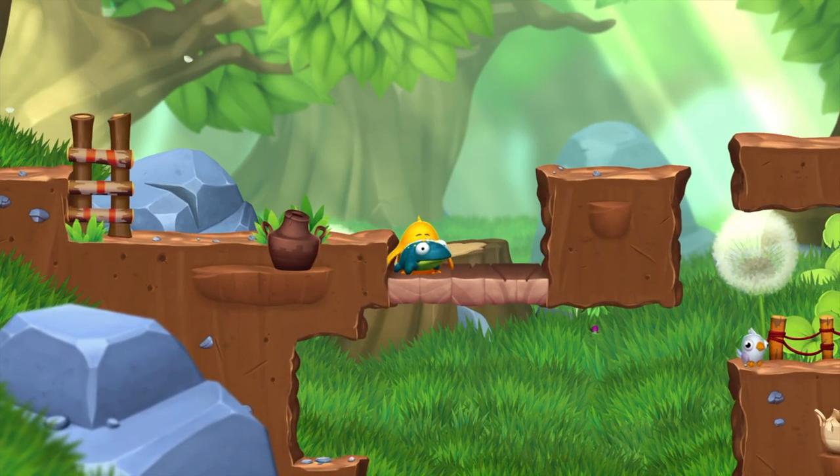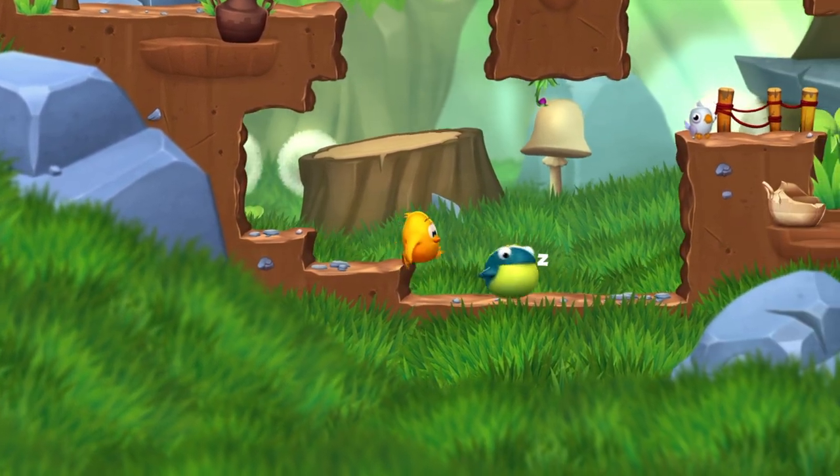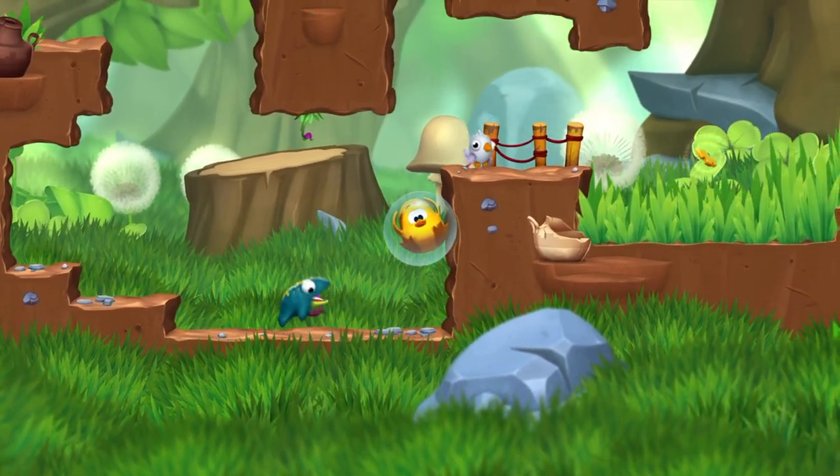In Toki Tori 2 you use the left stick to make the character move around, one button to stomp and the other button to whistle. You use these two commands to solve puzzles within the game. The character will jump over objects that aren't too high automatically.